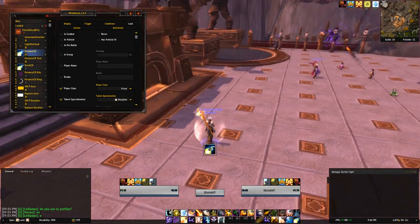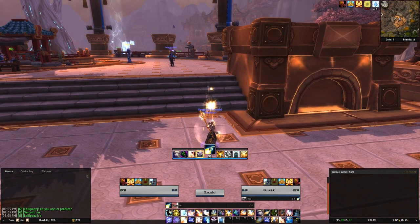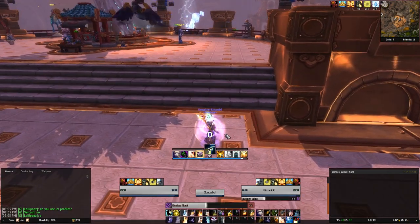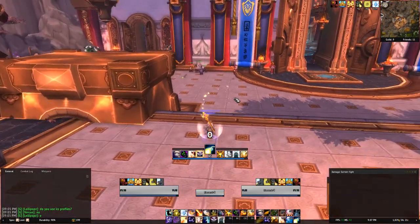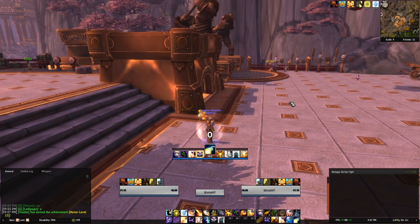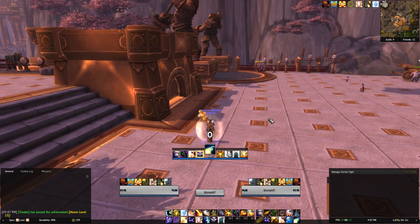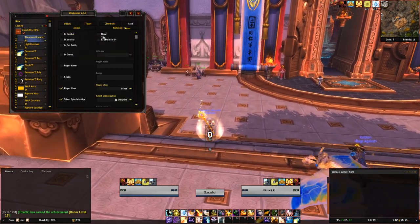I guess it would probably be easier if I had the clock effect on it to show the cooldown visually, but I'm not really sure I care too much about it. They also had the GCD thing showing there, but I don't really think I care that much about it. And this zero right here is actually supposed to be an atonement counter. I looked up other atonement counters and checked their scripts and settings to see if I could get it to work, but right now it's not working. I'm probably just going to hide it as well.